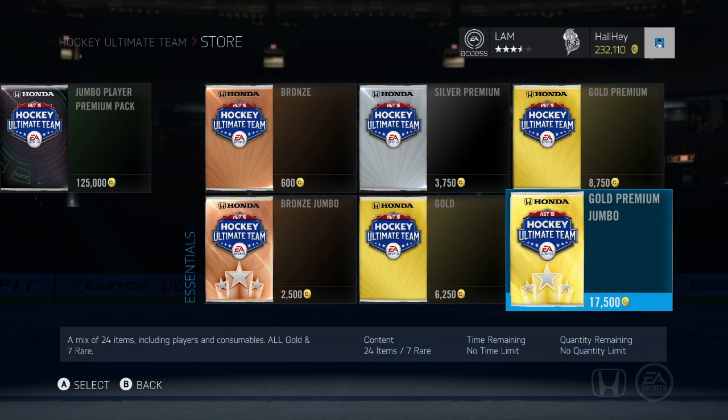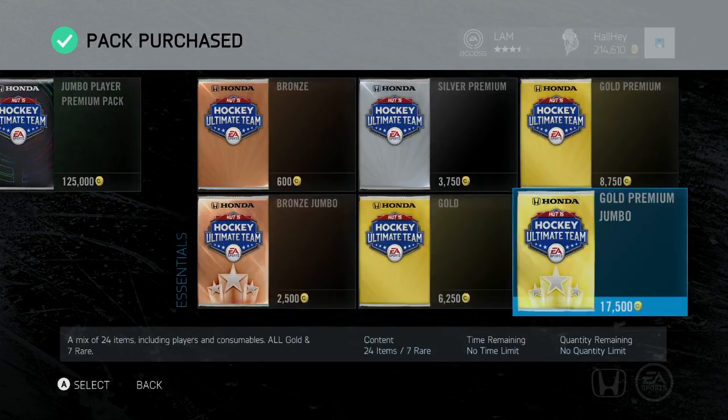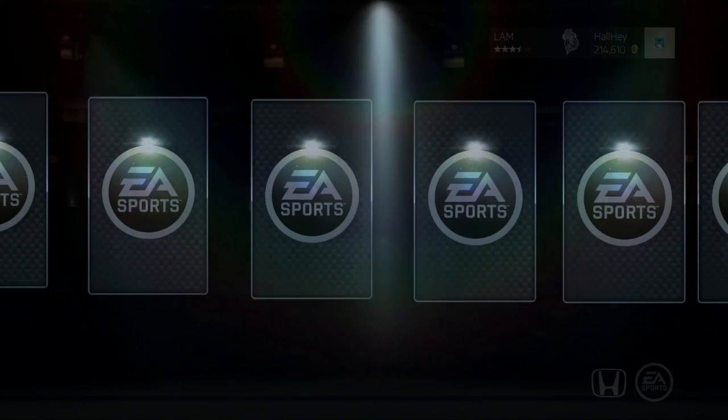I'll do two premium jumbles — maybe it'll save us. I just don't want to buy another one and waste all the pucks for pack squads and stuff like that. But let's open up another 17,500 — come on, something good.